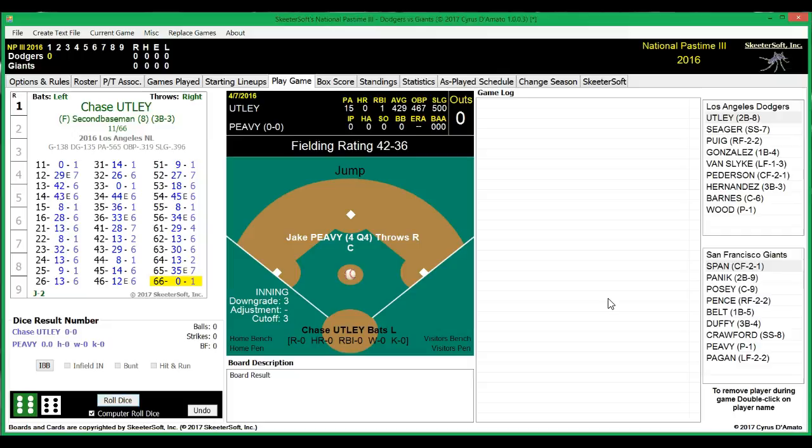Hello and welcome to Higher Ground Gaming. This is Eric. I'm going to be doing another video on National Pastime 3 Baseball, otherwise known as NP3. This is kind of a game similar to APA, as you can see with the scorecards here. They actually have some similar histories dating back into the 50s. Tonight we're going to have the Los Angeles Dodgers versus the San Francisco Giants.